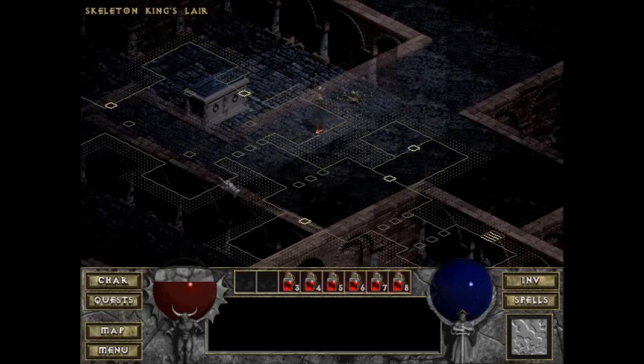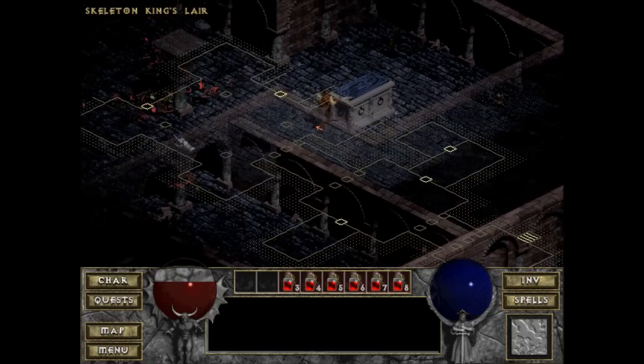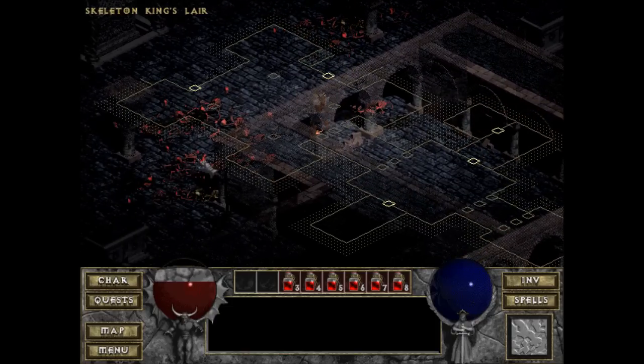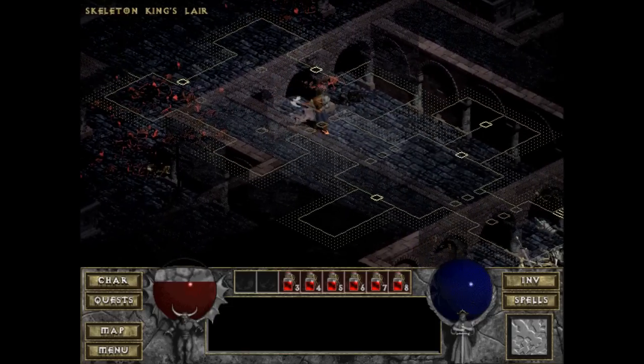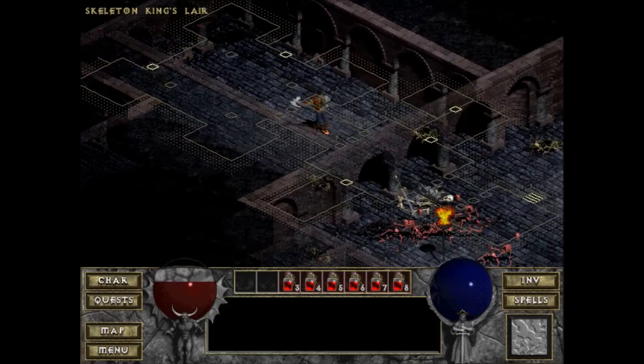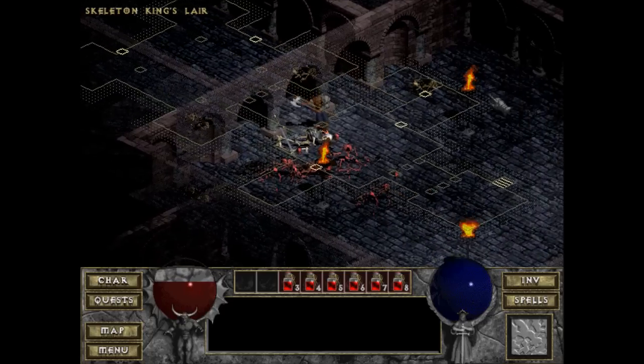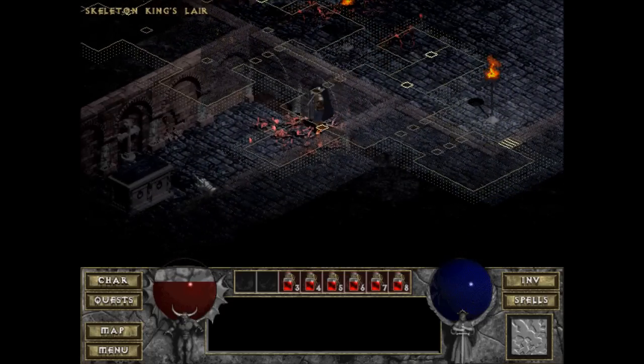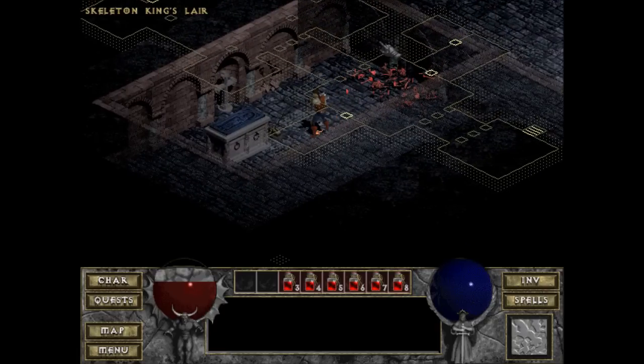Even if his hit points were on screen it wouldn't help me because I do random amounts of damage to him. So just a small gripe with the game: health bars, greatly appreciated. Is there anything over here? I know there was stuff for me to pick up — where the hell did it go?